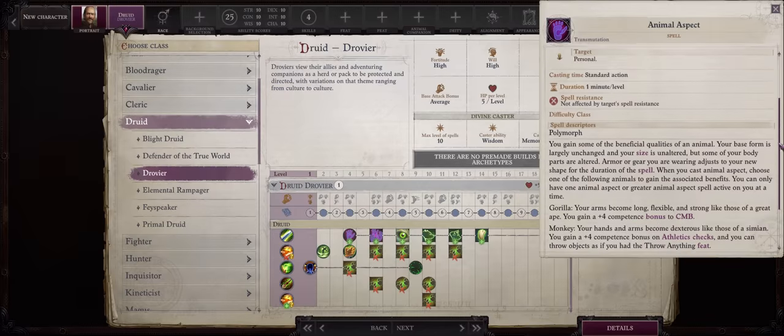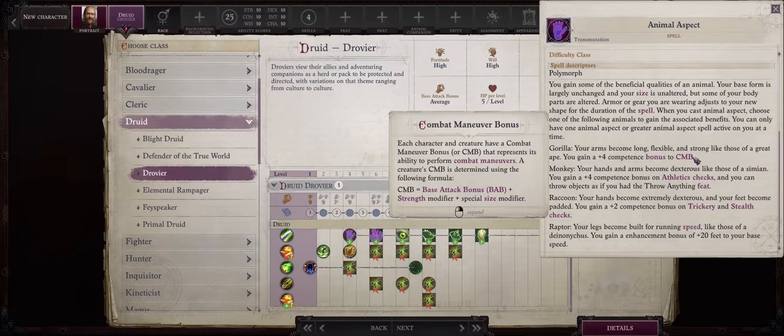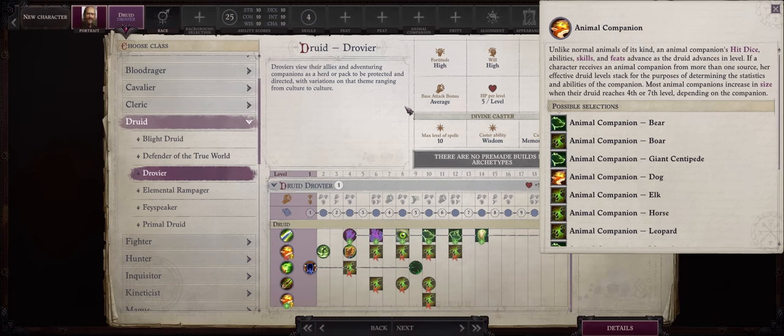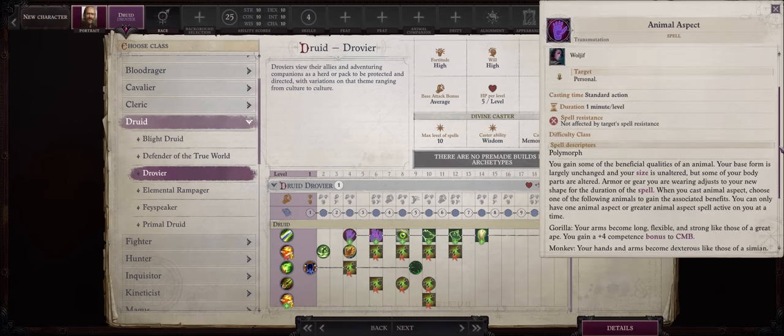For Animal Aspect, ideally you want to pick Gorilla, for the huge plus 4 competence bonus to combat maneuvers including Trip. Trip isn't just good for crowd control but also killing enemies. The main benefit of Gorilla Aspect shared to party is to further enhance your already very powerful tripping pets. The Druid is a class that gains a full scaling pet as early as level 1, so a plus 4 bonus to the tripping attempts of all these pets is amazing.